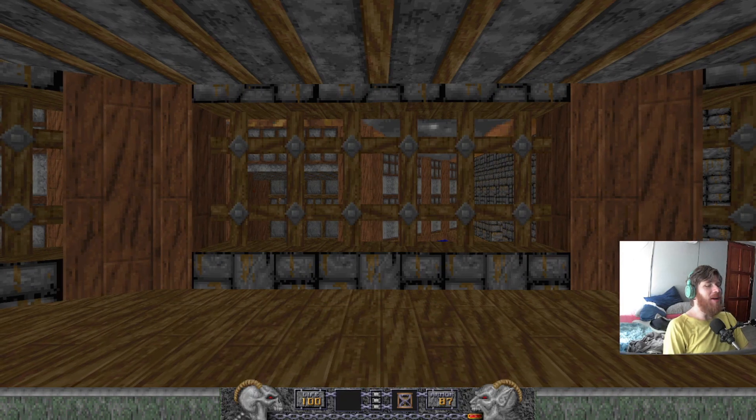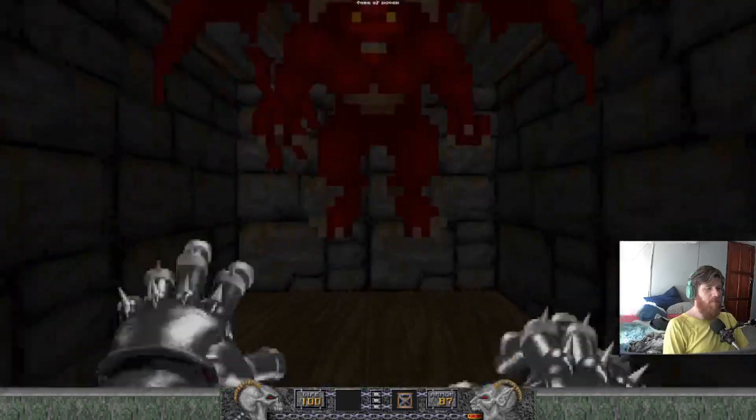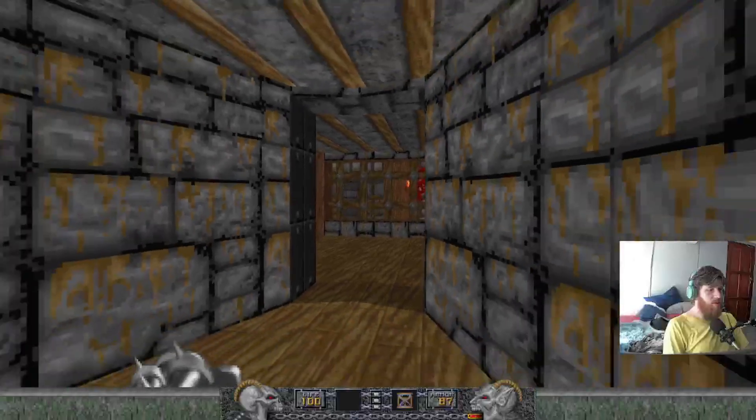First thing I'm going to do is grab my necromancing glove, open this door, grab the spell book, and we're going to put the spell book to good use.